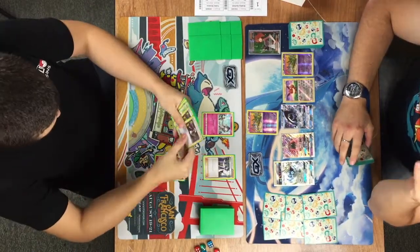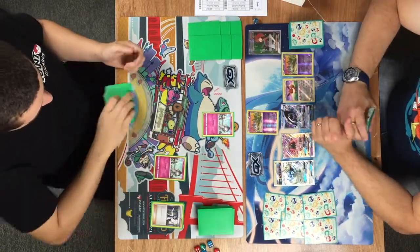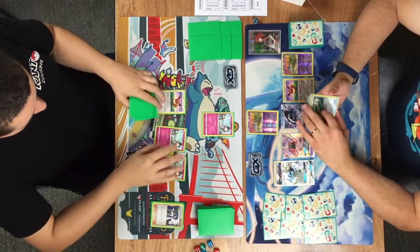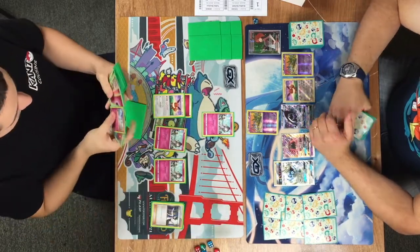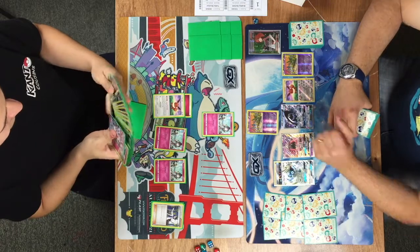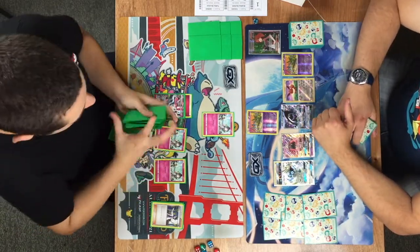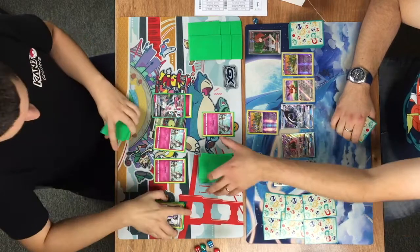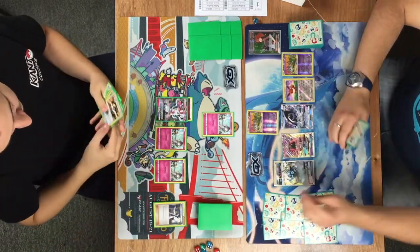Bradley doesn't have much else to do having already played Brigette, so he just passes. Tubbs top-decks the routes, though there's an awkward Sycamore — a couple of Guzmas gone. But he does get essentially a Brigette board with two routes, an Eevee, and a Fairy Energy to use the Energy Evolution ability and evolve straight into Sylveon.